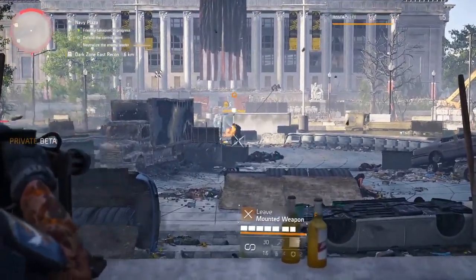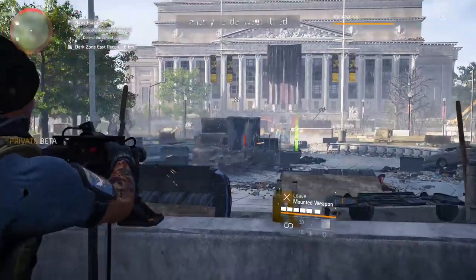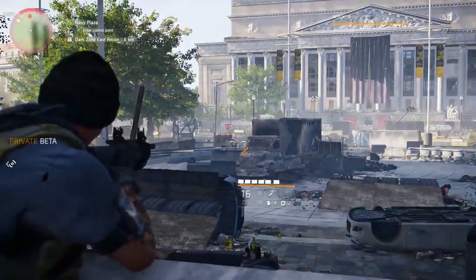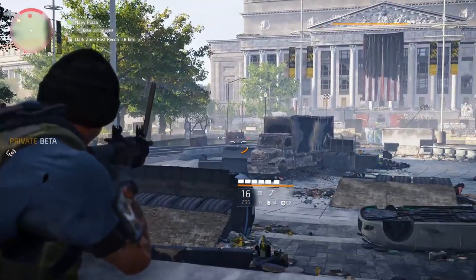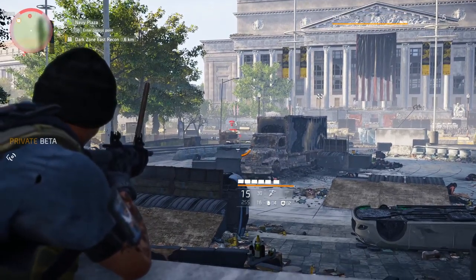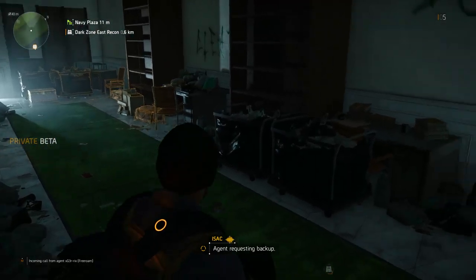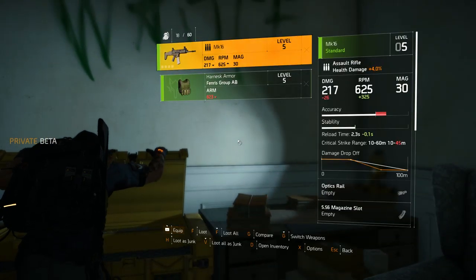This can be quite easy with the use of a mounted machine gun, because even the heavy enemies don't stand a chance against a mounted machine gun. You don't have to take it back alone — you can signal for backup using a flare gun, and compared to the Manhattan JTF the civilians are actually useful. Upon gaining full control of the point you can collect your rewards in the crates and boxes that are usually inside.